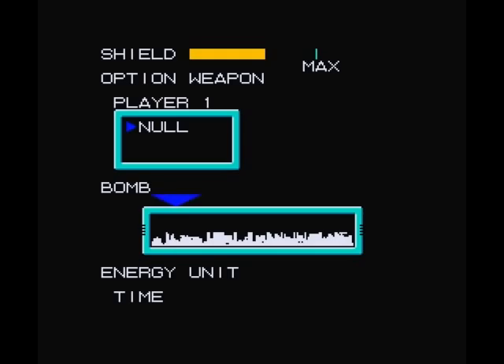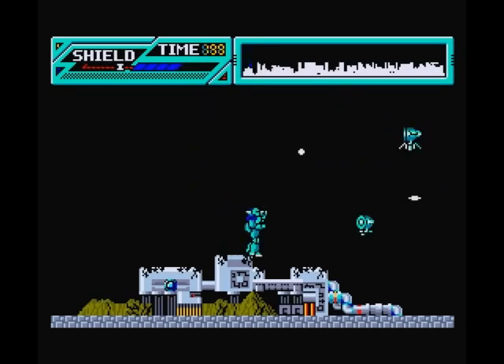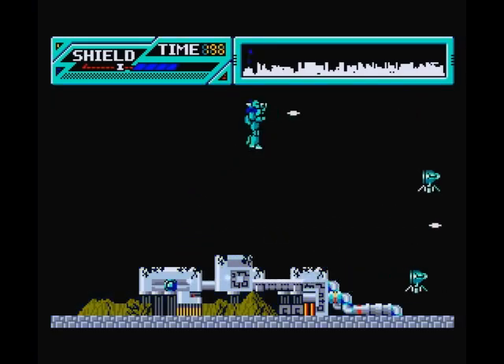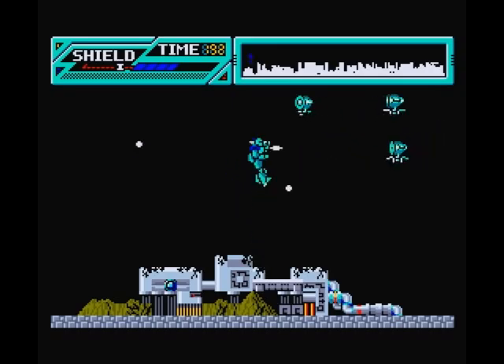Okay so we're back - planet number three. I have no idea what kind of enemies we're facing here so I'm just going to drop the bomb over here and put the energy unit in the standard place. Looks like we're starting with relatively easy enemies, although I'm already getting hit so that's not a good sign. Easy enemies are kicking your ass - that means you're not a very good player.